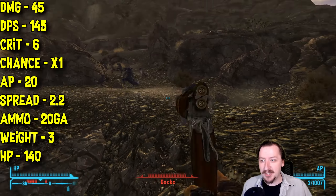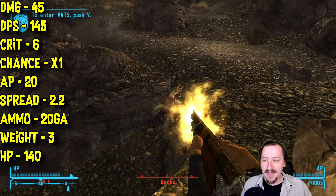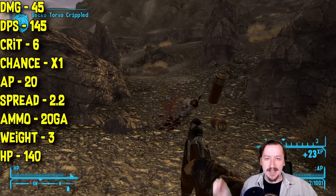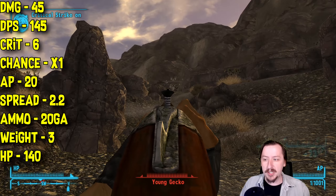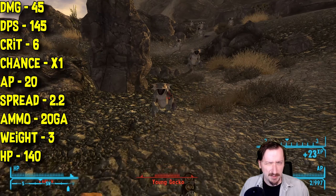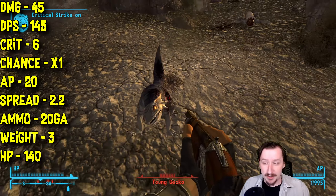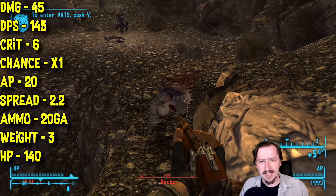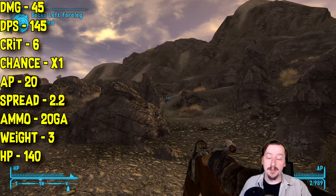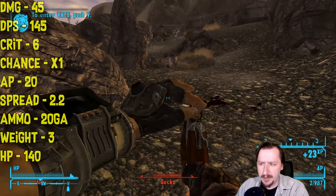This has a whopping 6 crit damage on it, because it counts every pellet — so shotgun crits are a little bit weird, and sometimes you're not going to get consistent damage over and over again like other weapons. This one has a 1x crit chance, which is average. It costs 20 action points to use, so it's pretty decent in an action point build — VATS builds do like the Caravan Shotgun. This one has a 2.2 spread, which is pretty wide compared to the single shot's 1.4. It holds 2 shots, weighs 3 weight, and has 140 health.